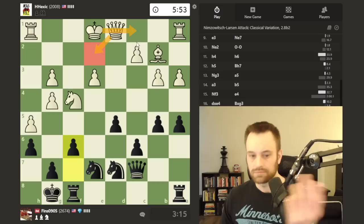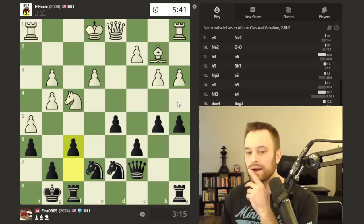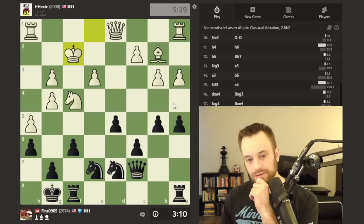If white plays something like queen e2, indicating they're going to castle queen side, I like the breaks on the queen side. But this is the padlock pawn structure — if I push one of these pawns, white has the option of pushing past and closing it. I do have to keep that in mind. Maybe I would push the a pawn. Wow, king f2 — interesting.